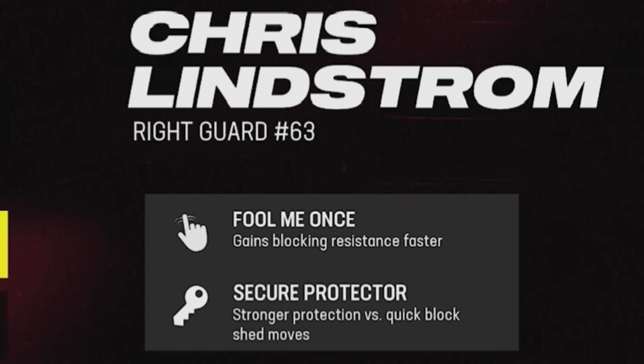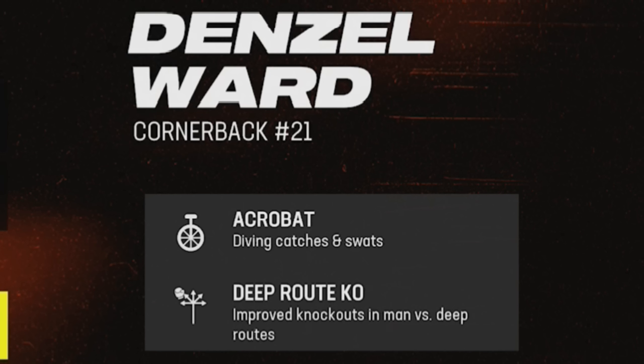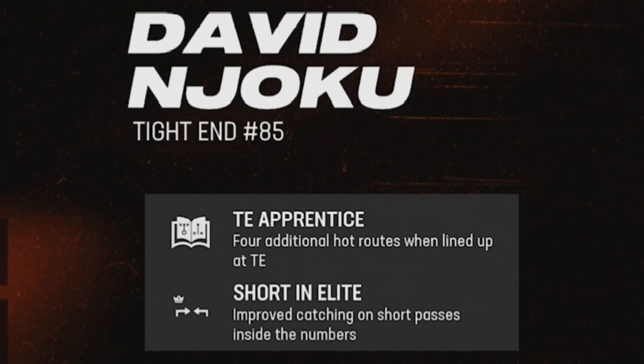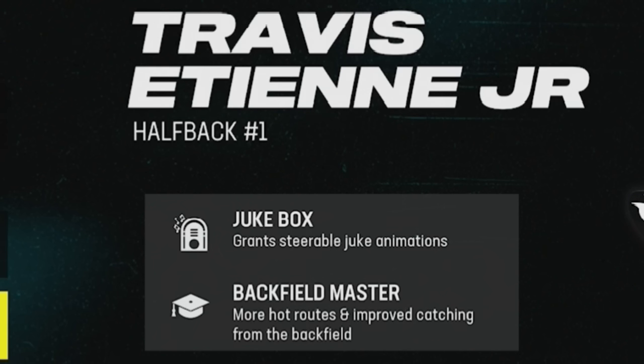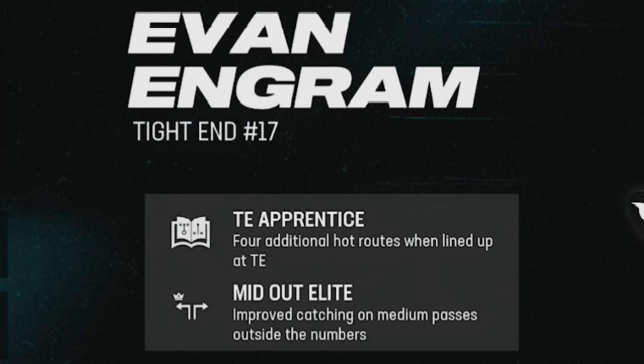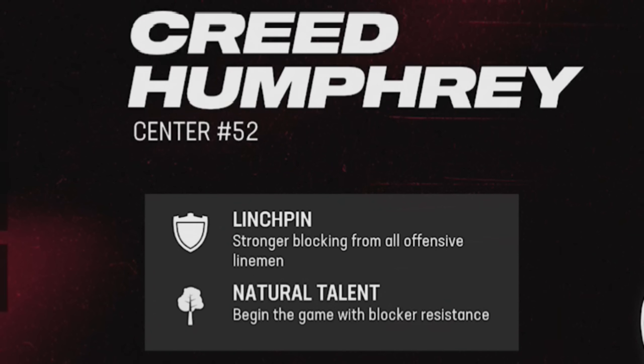For the Browns, Denzel Ward got Acrobat and Deep Route KO — really good abilities — and David Njoku got Tight End Apprentice and Short In Elite, though I think he deserved something different given his monster end of season. Trey Hendrickson for the Bengals got No Outsiders and Edge Threat. For the Jaguars, Travis Etienne got Jukebox and Backfield Master, and Evan Engram got Tight End Apprentice and Mid Out Elite. The Panthers' Derrick Brown got Swim Club and Unpredictable.